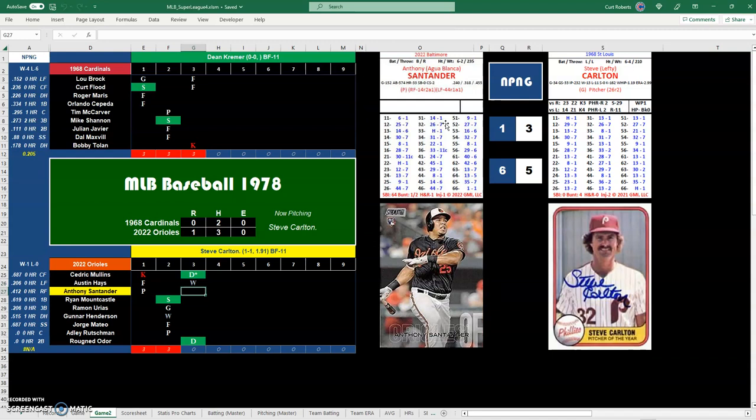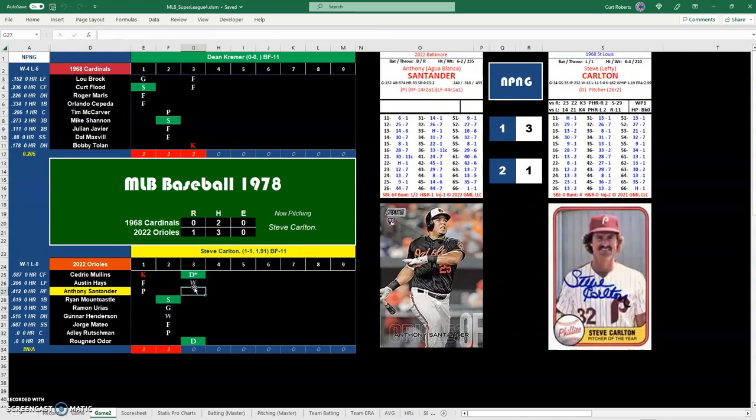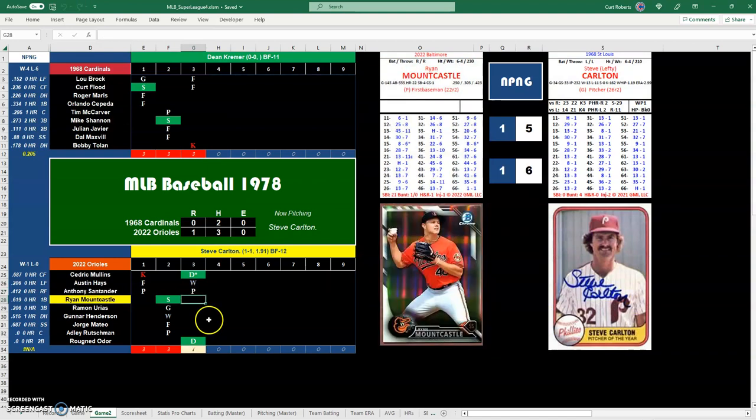Anthony Santander with a 13 — that one is probably going to get stopped by Steve Carlton. Z2 or Z4? He bats right, so Z2 stops it. We go to the 35 play result number. We check the catcher for an error — it's Tim McCarver, and he does not make the error. He needs 16 or less. So that's a pop out to McCarver. First out in the inning.